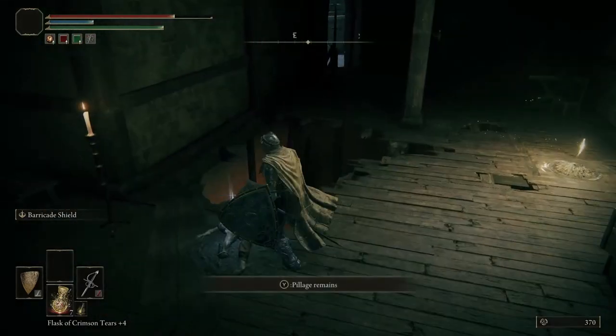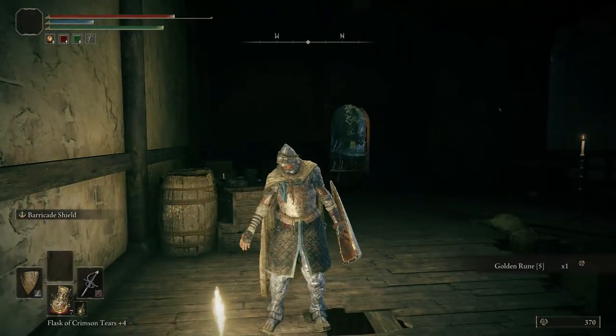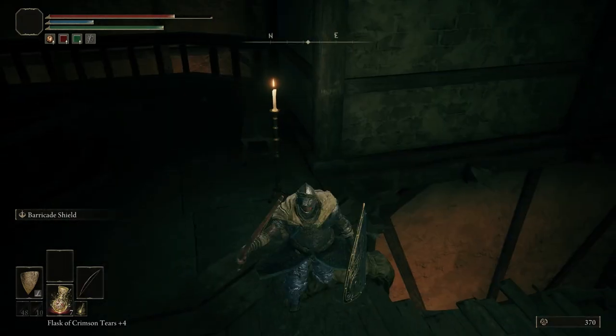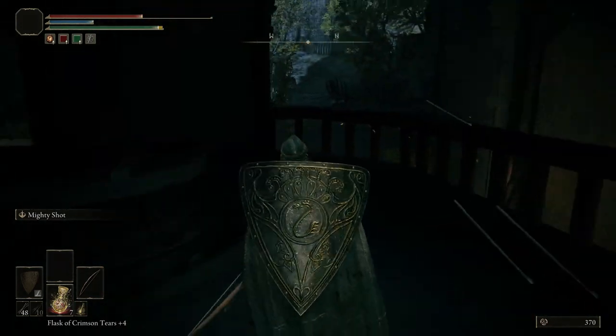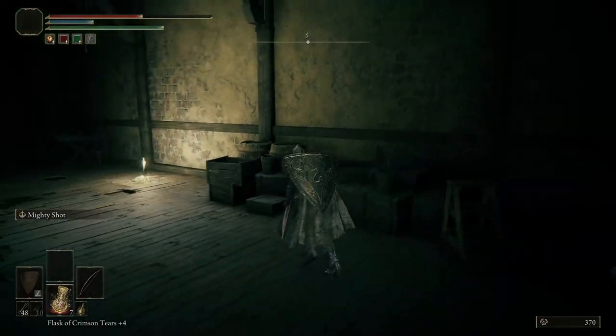More importantly, there's a Site of Grace right here. So we are in the room above Creepy Tall Smelly Guy. What we did was essentially enter through the gates, ran through the gates up that way and to the left into this door. Go ahead and touch some grass and get my health back.